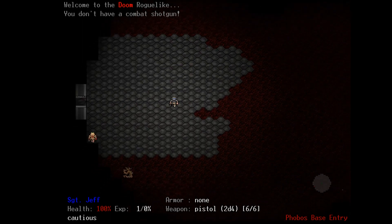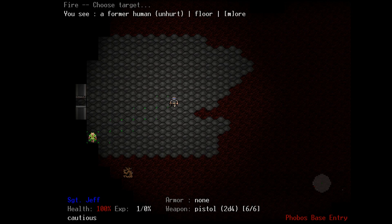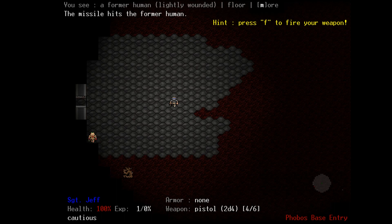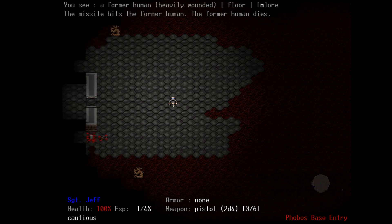Whoa, I saw somebody. Can we fire at him? Pressing F — you see him, he's unhurt. Hit enter to fire? F again... Boom! He used a medpack? I didn't know they could do that. All right, we got him.